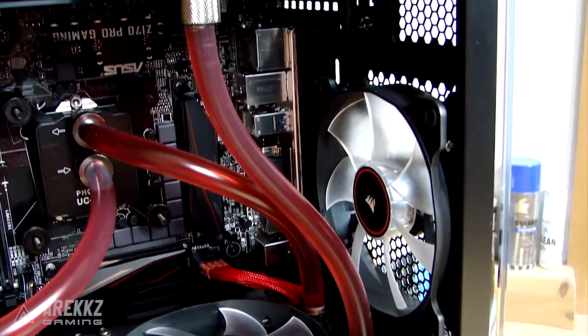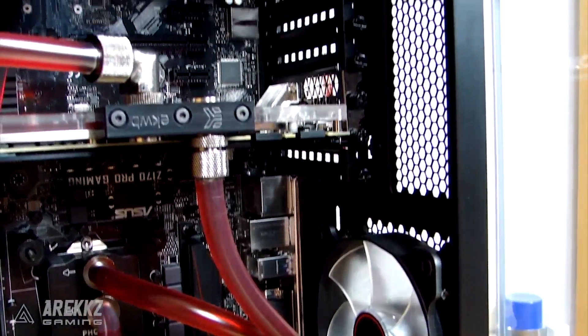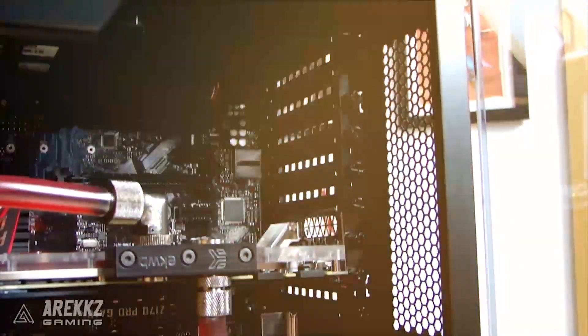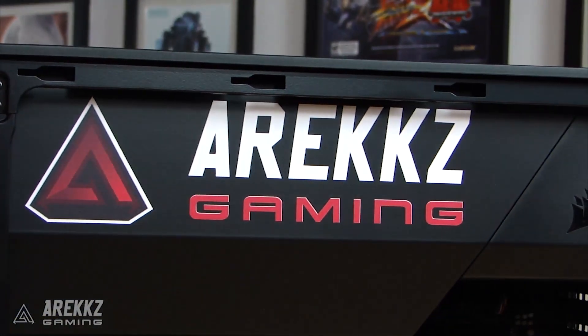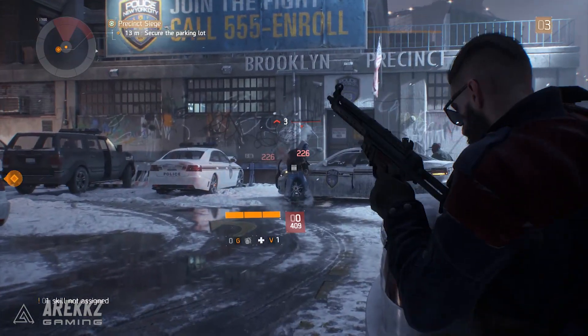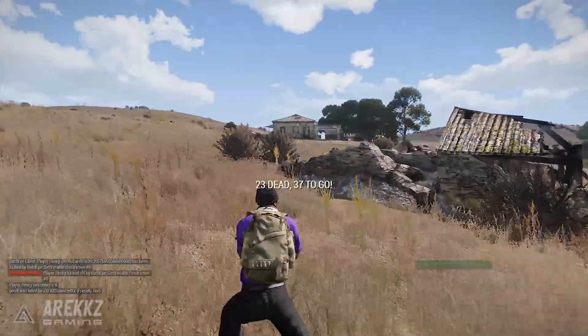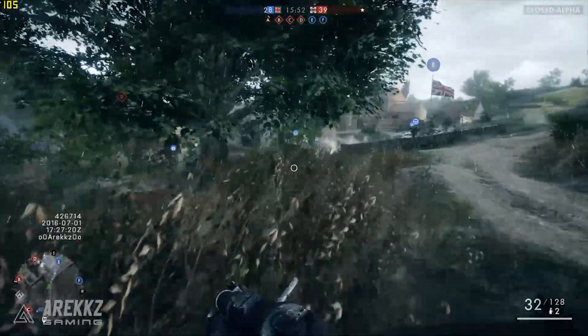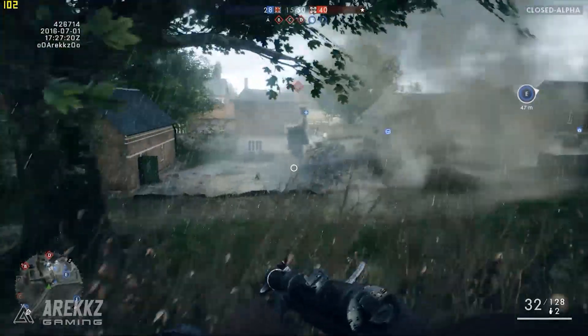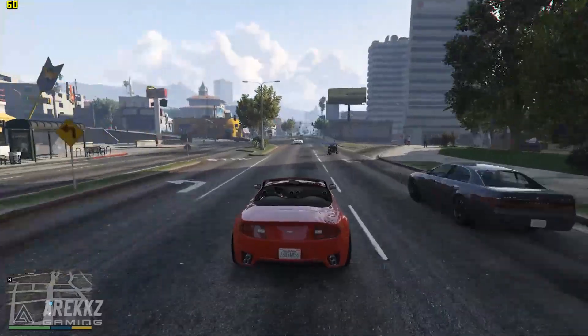I know there are a fair few games people typically pick for benchmark tests, but I'm going to do things a little bit differently and focus on a couple of games I play a lot, something I've been playing recently, and of course a fan favourite. We're going to be testing out how this thing handles ultra settings on The Division, Arma 3 Battle Royale, the Battlefield 1 Closed Alpha, and finally GTA 5.